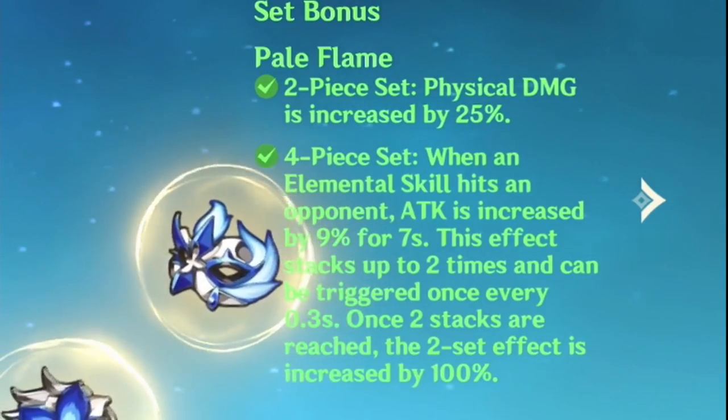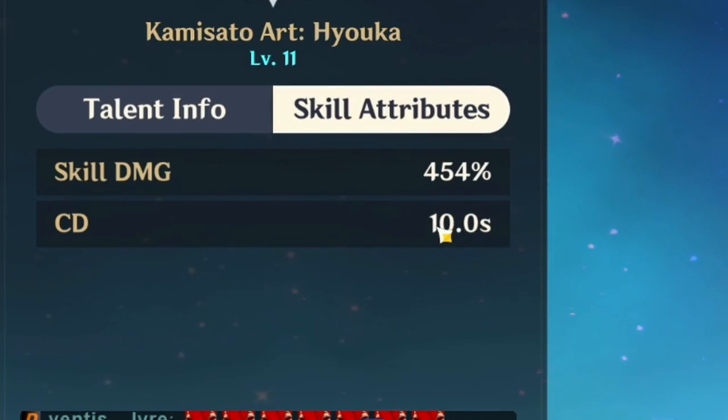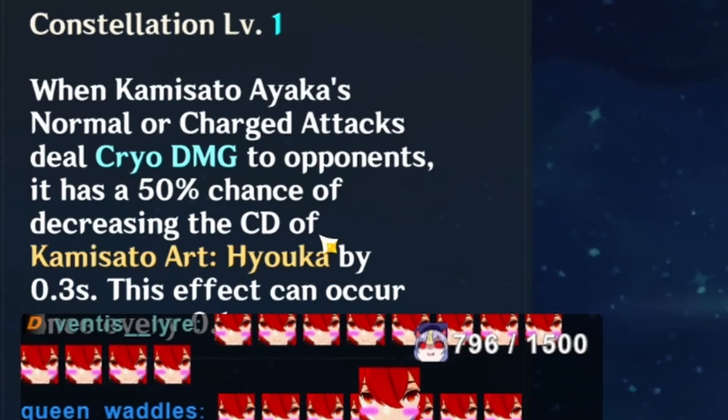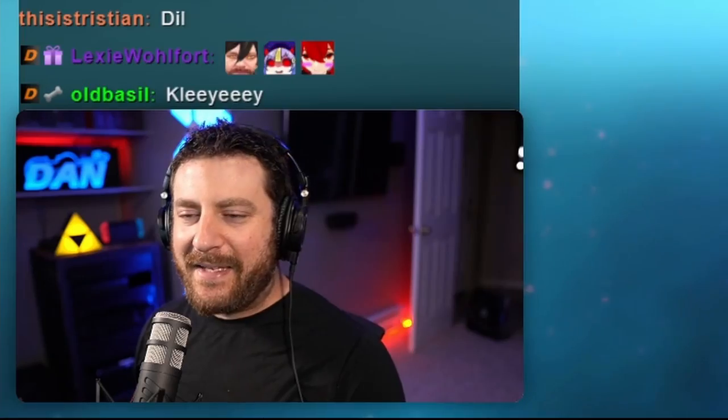Our first thing we're trying will be a four-piece Pale Flame build on Ayaka. Ayaka's E has a 10-second cooldown, however our first constellation gives us a chance to reduce the cooldown of our elemental skill, which means we might be able to stack it to two. 2,000 years later... turns out four-piece Pale Flame is not the way.